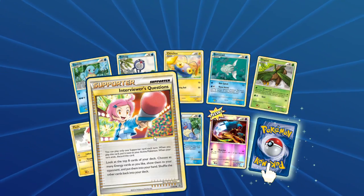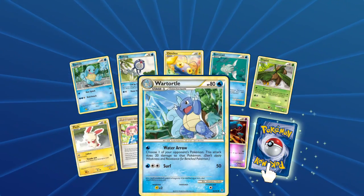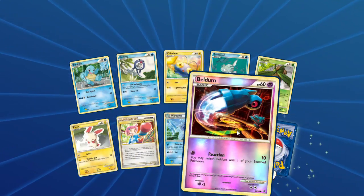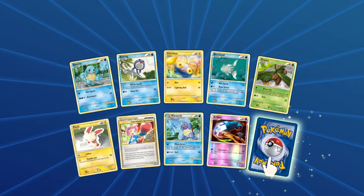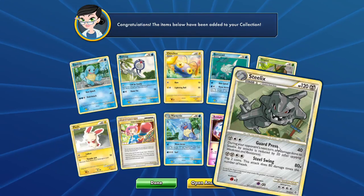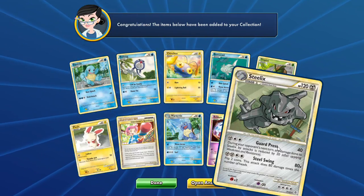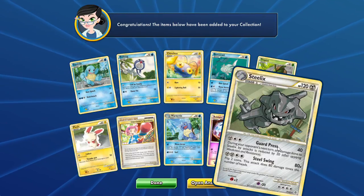We've got the Evolution. We've got a Beldum. And a Heartbear for the first day — it is a Steelix with Guard Press. That is a Stage 1, so it evolves from Onix. Very cool.